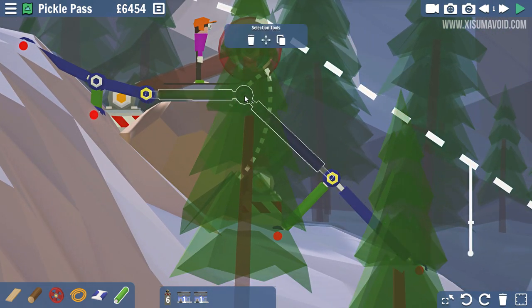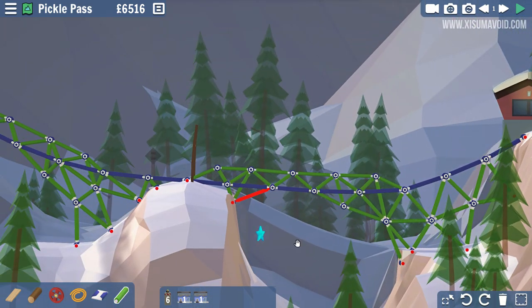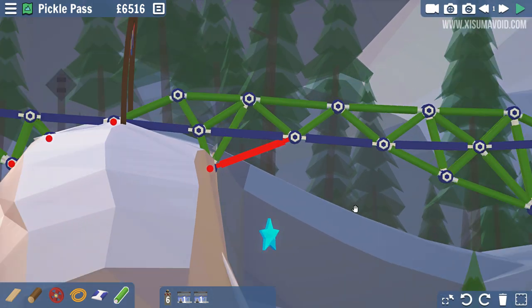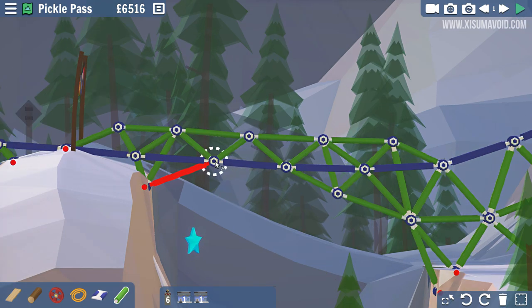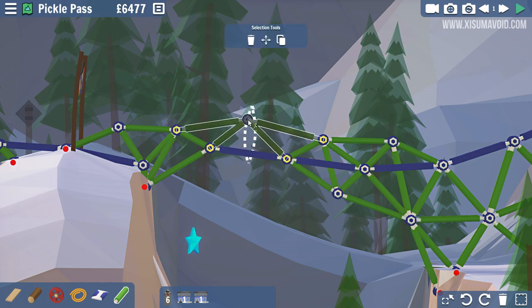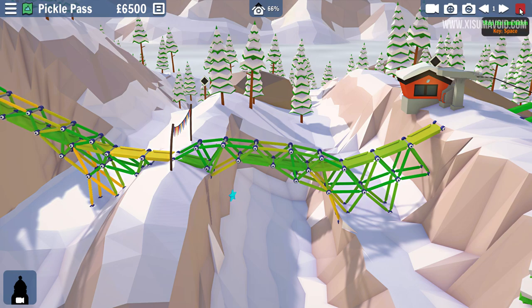That might do the trick so it doesn't get caught on the rock. Two riders on the bridge — one approaching from the right, one from the left. That's all that's ever going to happen. So what I should have been focusing on is not building a continuous bridge. Our first rider needs to go down into a controlled area, and the riders from the other side need to go over. Let's disconnect one section, point this one downwards and that one up a bit more.